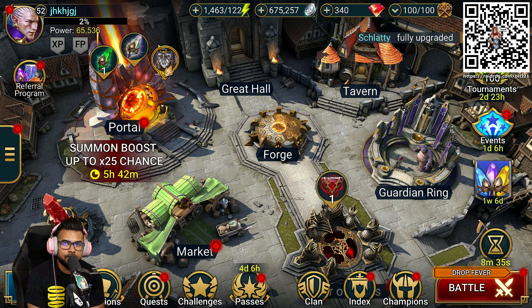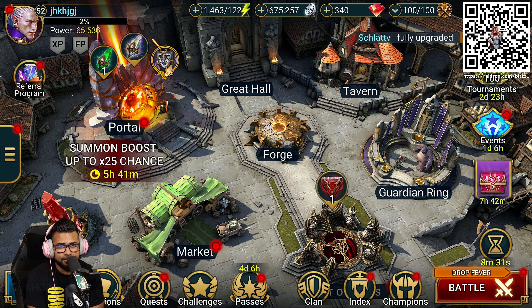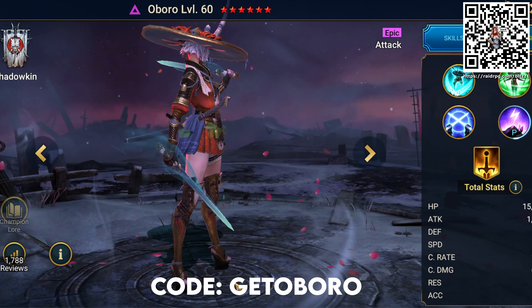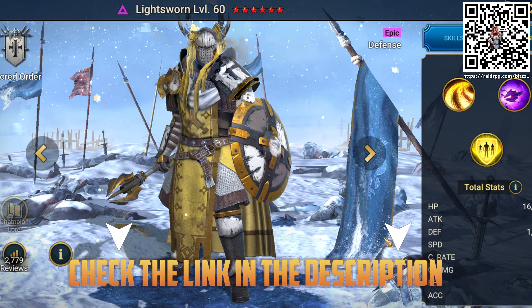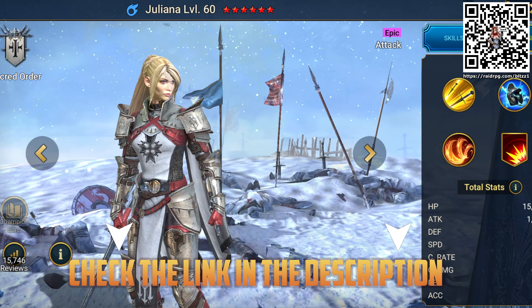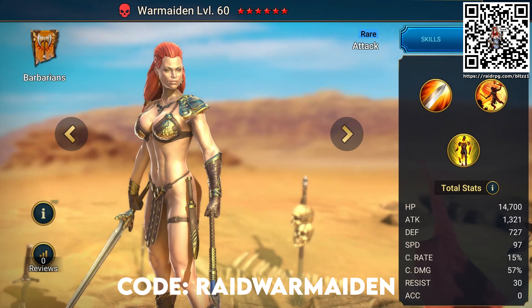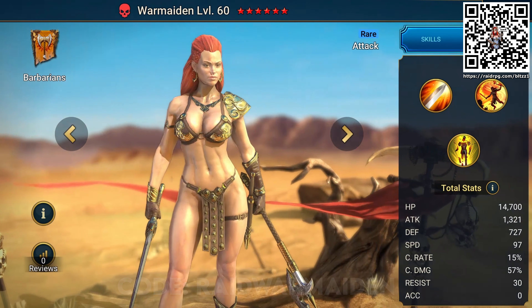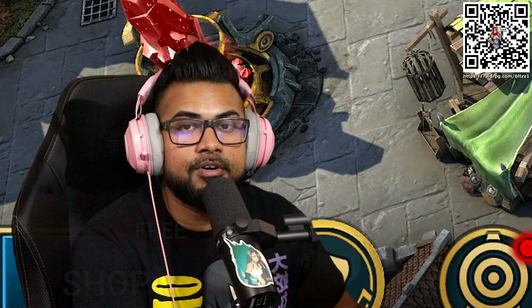And there you go, guys — that is Raid Shadow Legends. You can use our QR code to install today, use our links in the description and comments, and use all the codes listed below. Especially if it's your first time joining Raid, you're going to have a great time rolling through enemies quick and easy with all these rewards waiting for you. Download Raid today — use promo code GETOBORO to get Oboro, check the description link for Light Sworn and Juliana, and use code RAIDWARMAIDEN to get the War Maiden. All of this is going to get you ready to dominate in this game. Join our clan — we need you, we can climb the ranks together. Be sure to like the video if you enjoyed, and subscribe if you are new. My name is Blitz and thanks for watching.